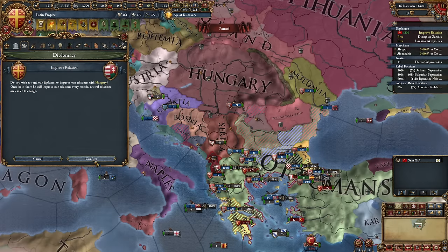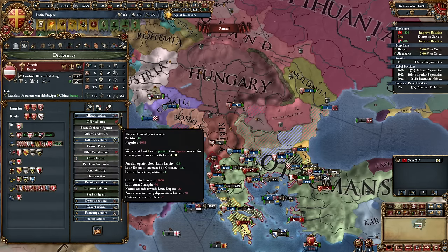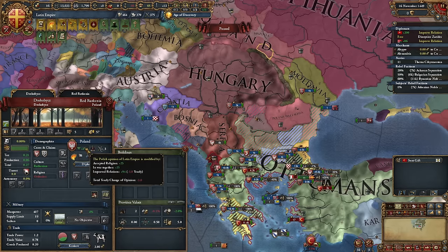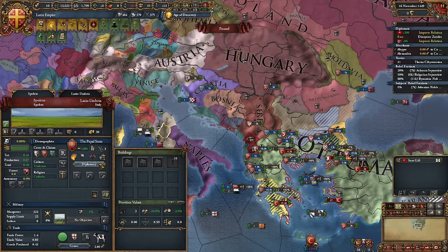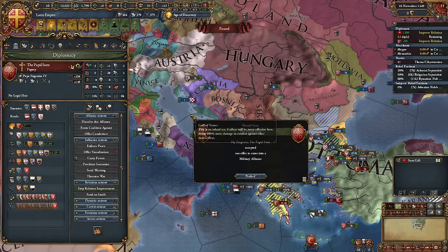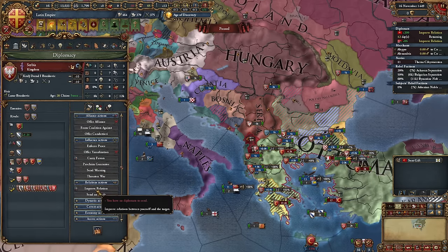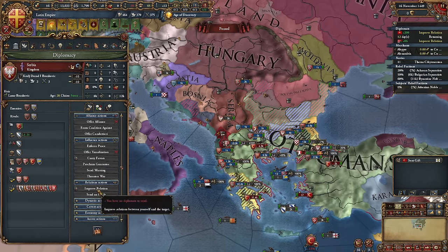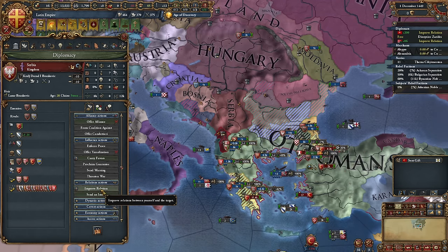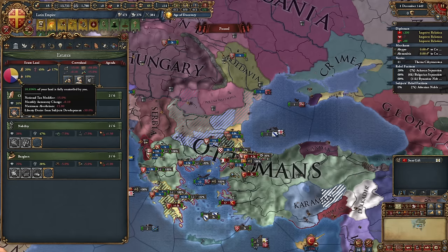Meanwhile, let's improve relations with all the countries we might want to ally with after this war, because at the moment it's looking kinda meh. Poland — we've got a chance for an alliance here. The Pope — it would be handy to have that alliance. Can we seal the deal? Thrilled to bits. We need one more ally. An alliance with Serbia would be nice too, to snag 250 free Ducats from our remaining missions. I'm more into diplomatic maneuvers than anything else.